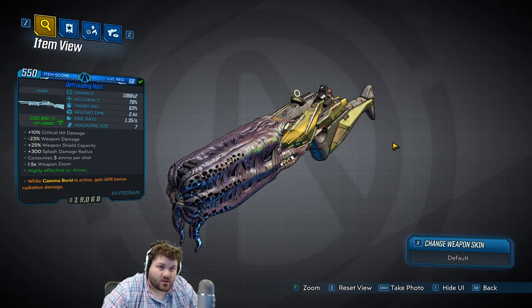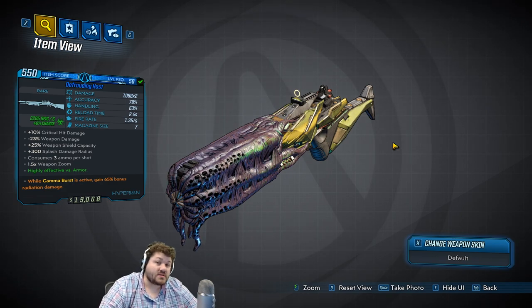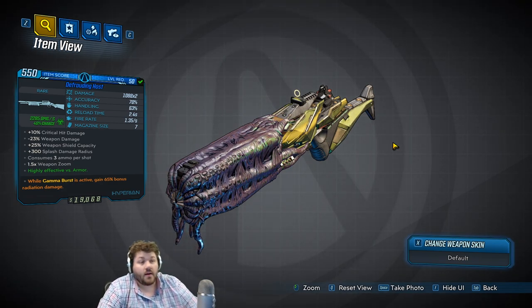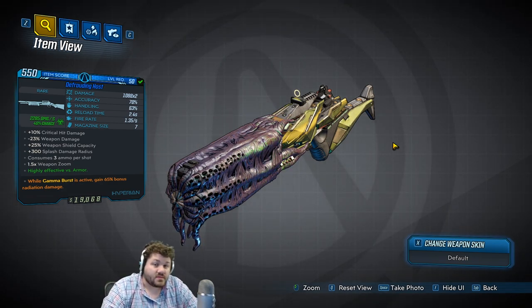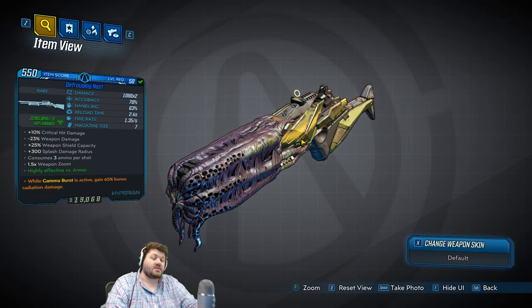Hello everyone, Digfig here. Welcome to this Borderlands 3 ammo review video. We are going to be going over the Hosts, an alien shotgun. Some people call them aliens that got alien barrels on them, some people call it tech. What does this alien barrel actually do to this gun?